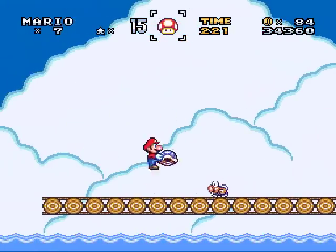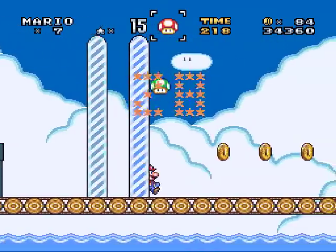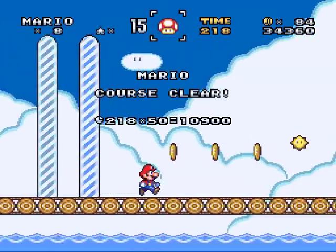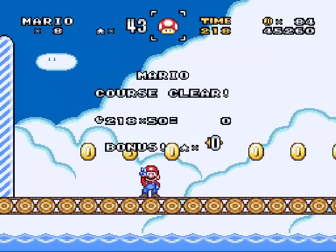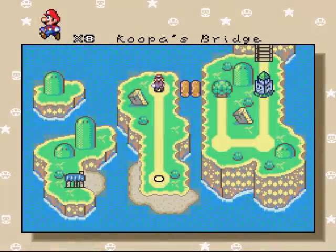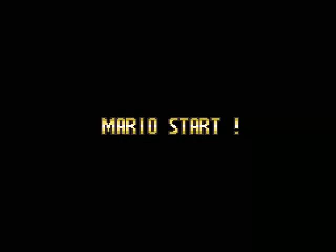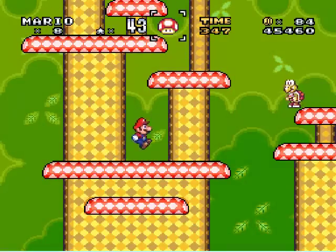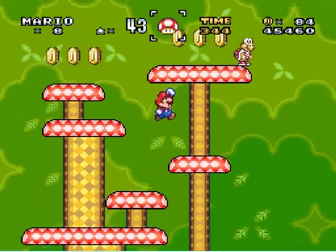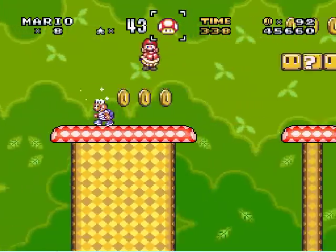Probably a coin over here, or a blue koopa. You could probably swim under that and then get the coin. If you were to swim under that and then pop out at the other side, you could get a coin. However, I don't care. Shroomy Road. Geno's forest music — hell yeah!